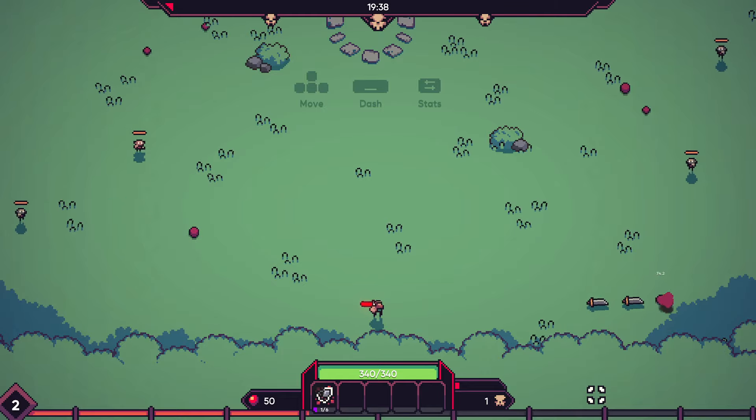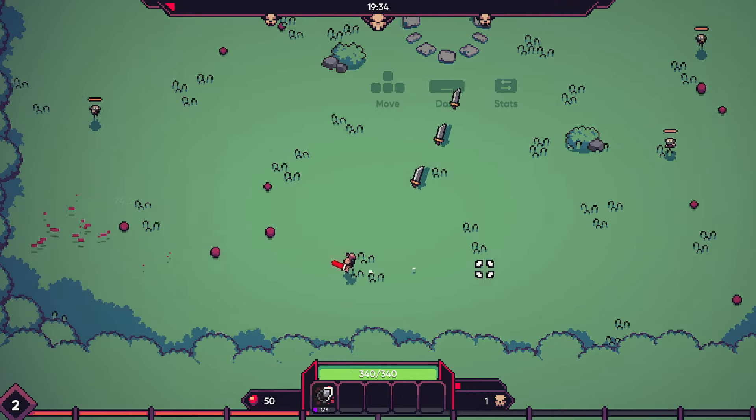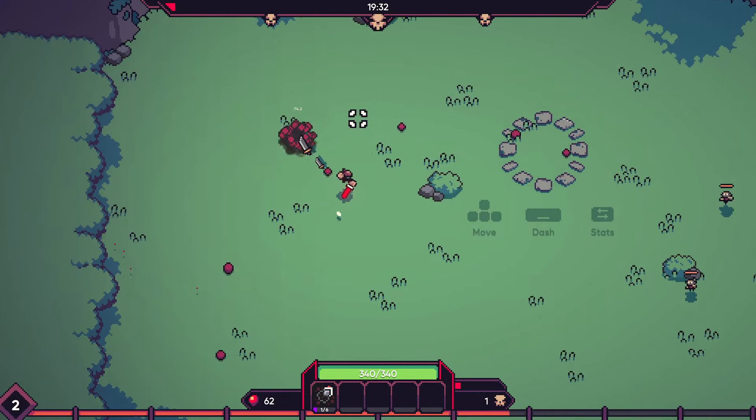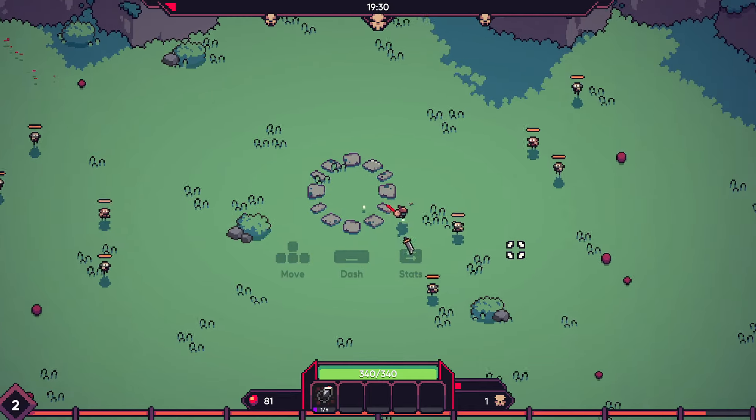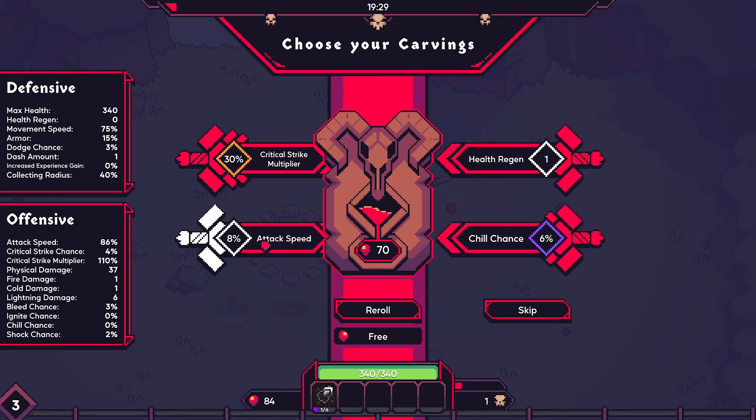I can probably just stand down here and AFK right now. Interesting. Oh yeah, it's not endless anymore — they have a timer now. That is 49. That looks pretty good. Crit and attack speed.